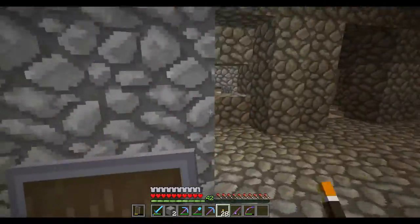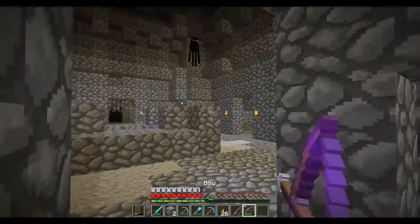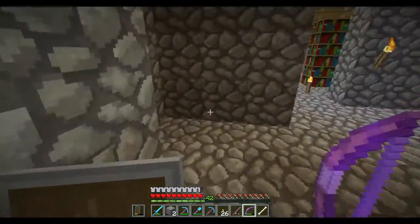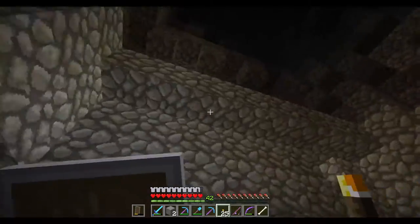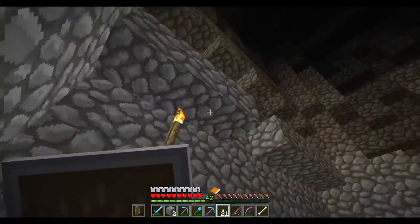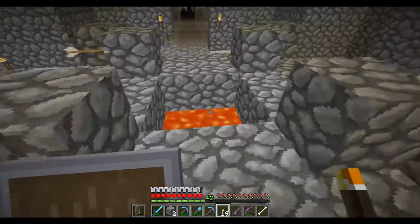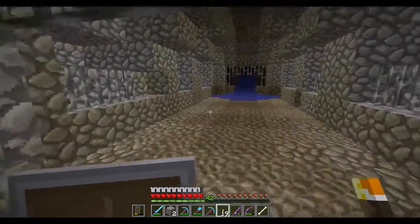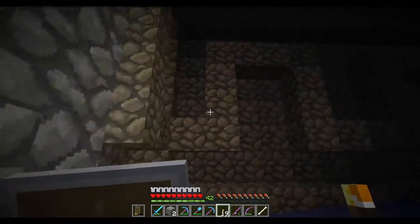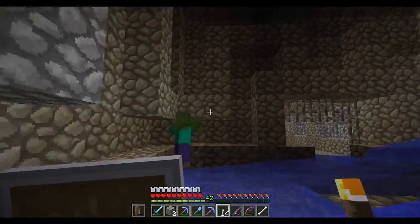Oh, I heard a skeleton drop. This kind of looks like... oh, he hit me. Where's that jerk face at? It's not up there. Hi buddy — he just tried to scare me. These dungeons are really cool looking. Let's torch up there too. I don't see anything up there that's too special. This is just lava. There's some water cascading down. And a zombie.